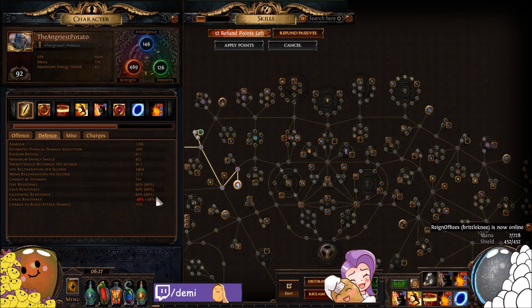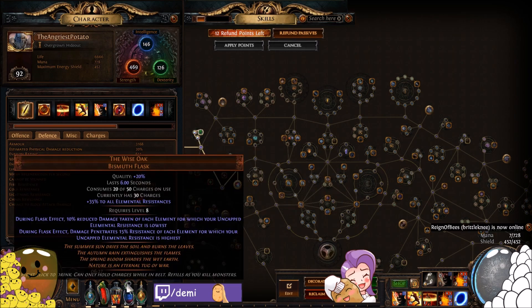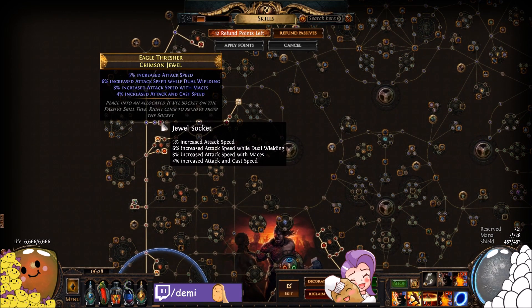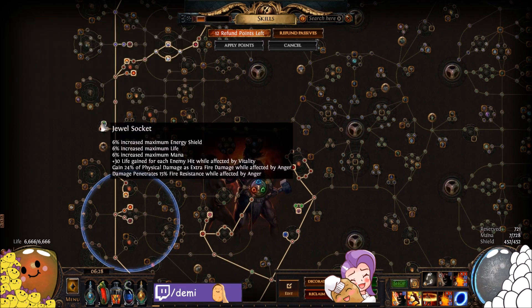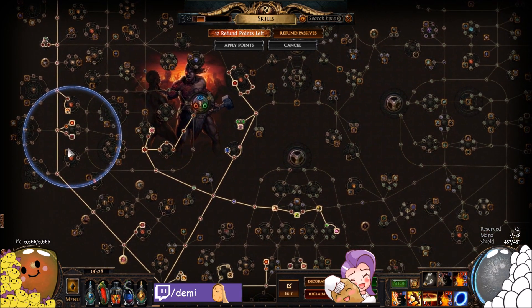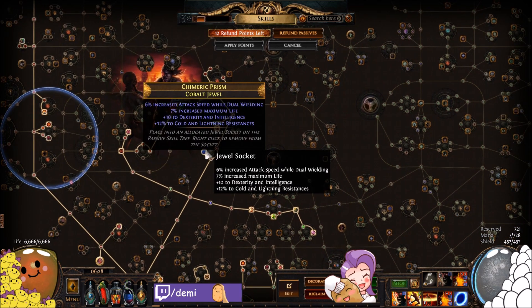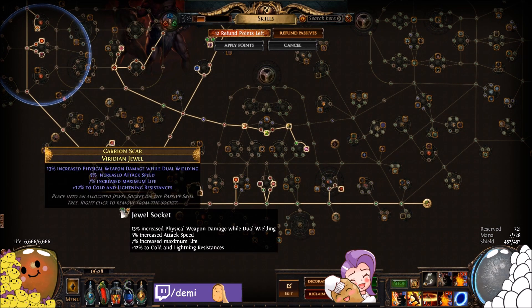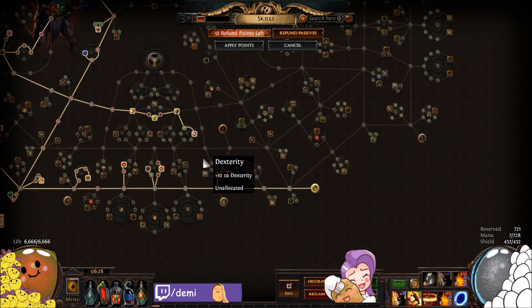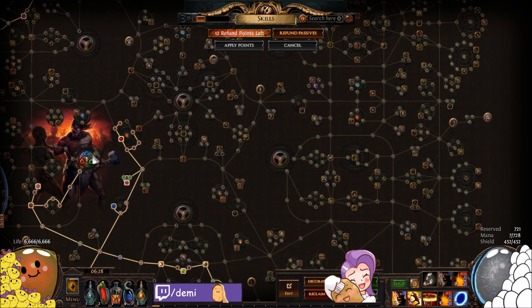About the jewels — this character is Wise Oak balanced, which looks funny but we have nine endurance charges giving about four percent resist each, so we're over-capped on resists. I have Wise Oak on my flasks, perfectly balanced for the extra penetration and 10% less damage taken of each element. We've got a triple — actually quadruple — attack speed jewel, a perfect Watcher's Eye with fire penetration with Anger and life gain on hit with Vitality, a Corrupting Blood immunity jewel, the Wildfire threshold jewel, and several life, resist, and attack speed jewels throughout.